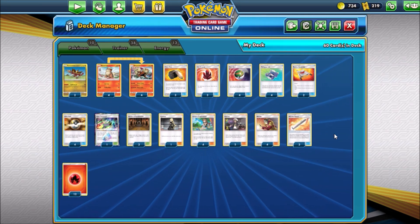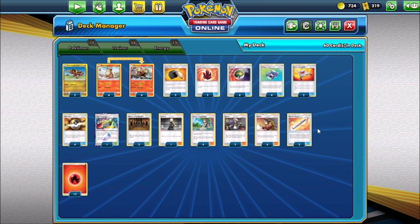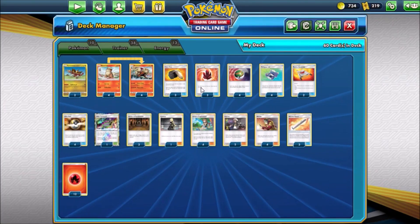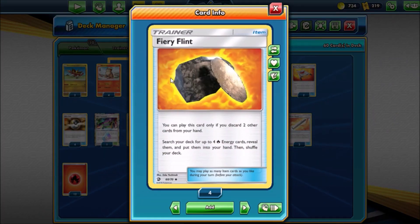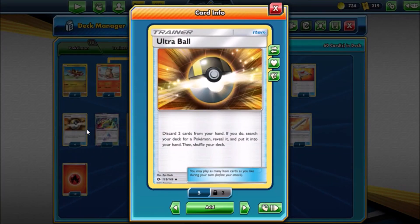Something outside just drove by and it was loud. Anyway, this deck pretty much just runs the typical fire stuff. You have Welder, your supporter that attaches extra energy and sets up Arcanine in one turn, letting you draw three cards. You attach two fire energy plus your attachment for turn - that's three energy, you're immediately doing 120. We also have Fiery Flint, which is great because it requires you to discard cards from your hand, so you can discard fire energy and then search for fire energy, helping fuel Arcanine's first attack.